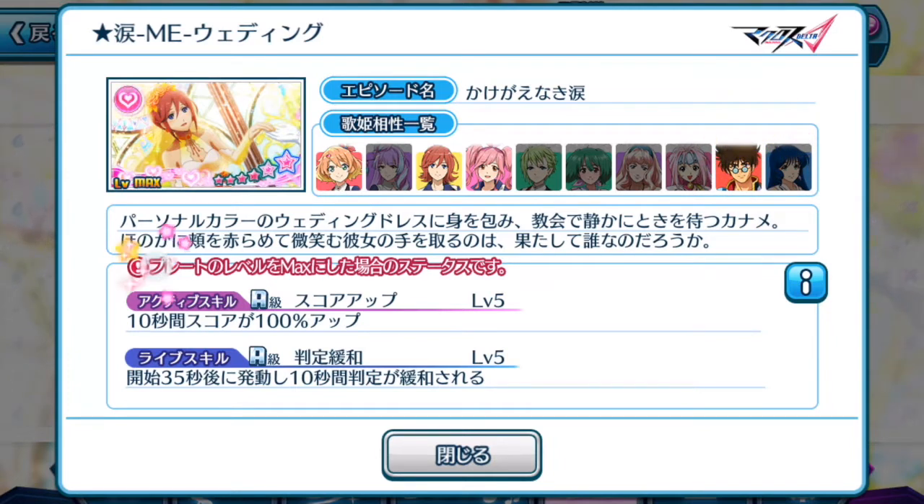For its active skill, for 10 seconds your score will be boosted by 100%, which is fantastic. Kaname's episode plate is the second episode plate that can boost your score by 100%. The first one, if I recall, was actually Sheryl Gnome's. So that's pretty awesome — we are stepping into a new era of Uta Macross where plates are starting to give better percentage boosts in terms of abilities.